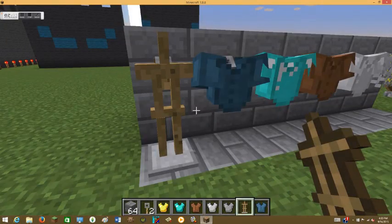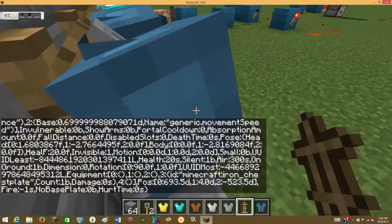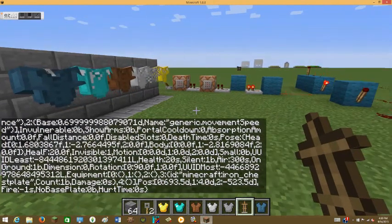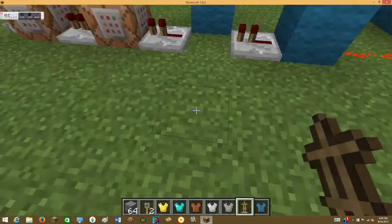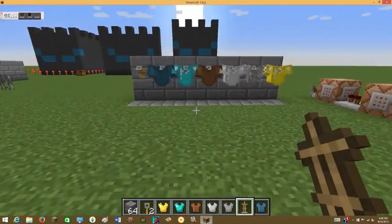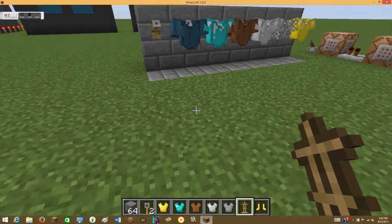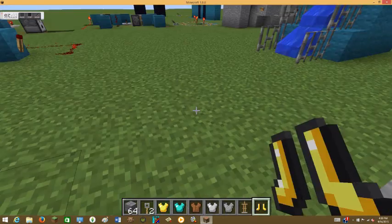The custom command makes the armor stand invisible, so you can only see the items. The item here is a chest plate. Now you can't see the stand itself, which makes it look like it's floating and getting hung up by that hook.